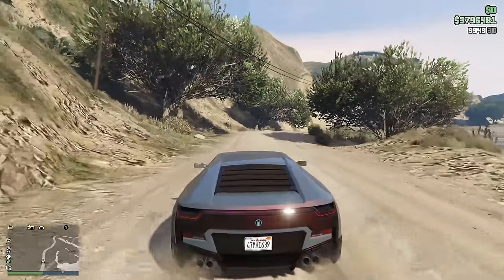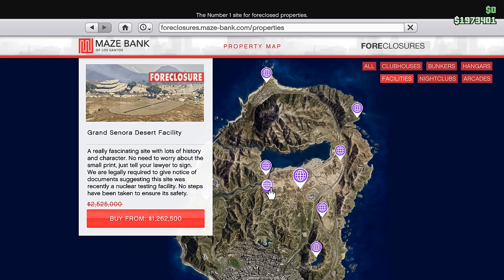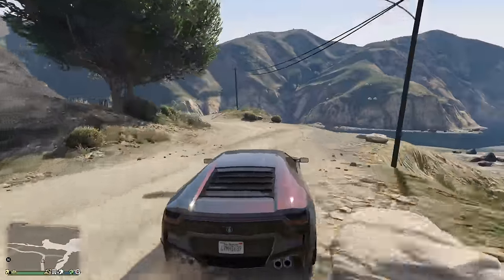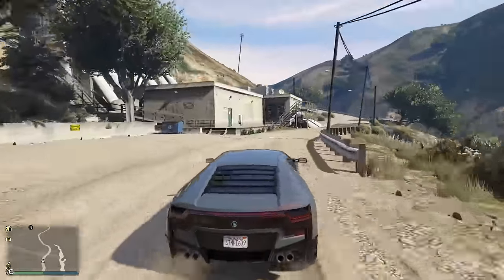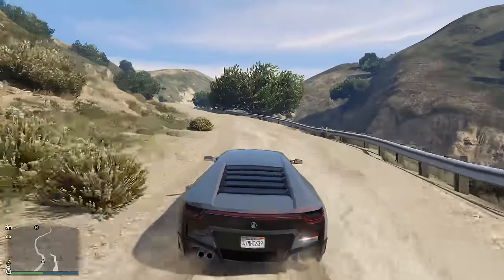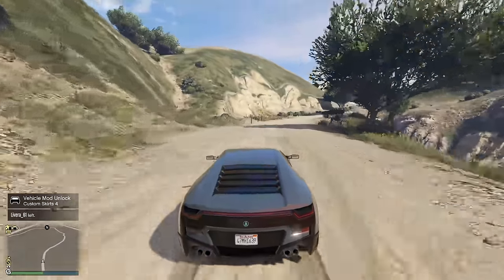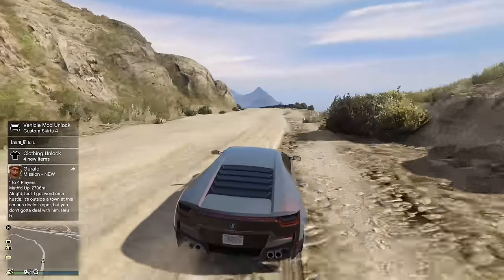Instead, I would recommend either the Ron Alternates Wind Farm facility — the second closest to Los Santos and almost half the price of the most expensive — or the Grand Sonora Desert or Route 68 facilities, because they're pretty much right in the middle of the map. There are good roads, you're not driving across dirt all the time, and they're most likely close to where your other businesses are. A lot of MC businesses and the bunker are around the Sandy Shores Airport area as well.